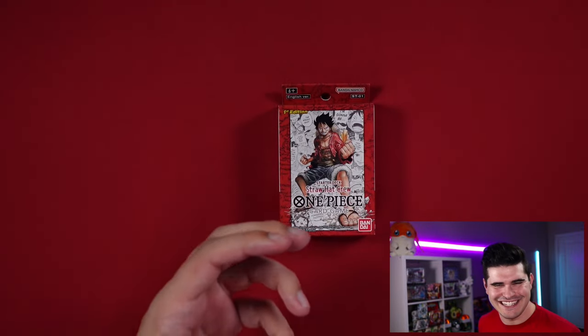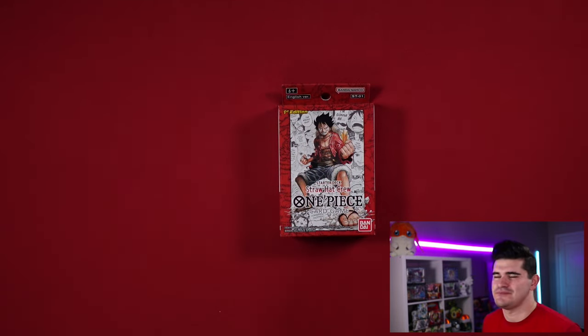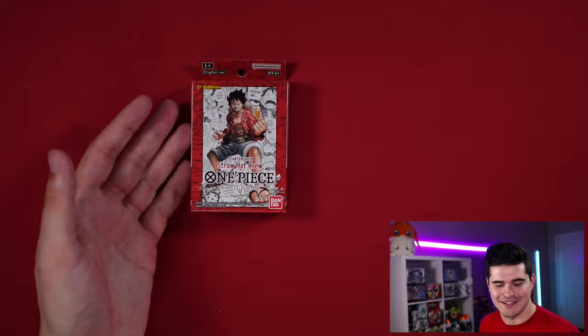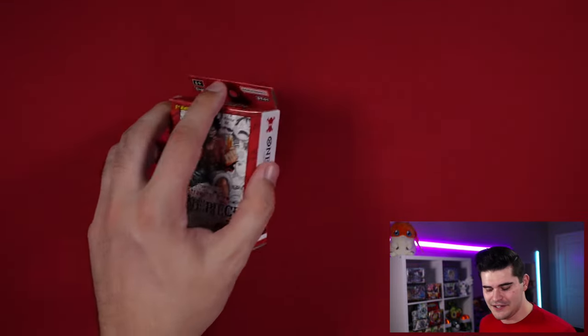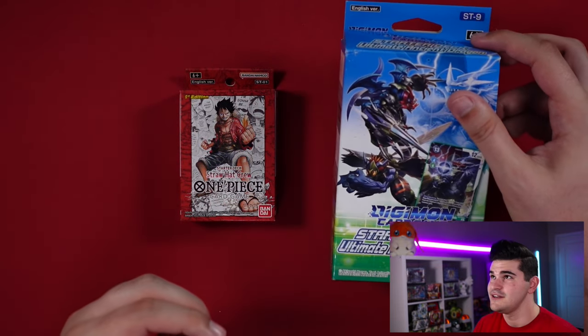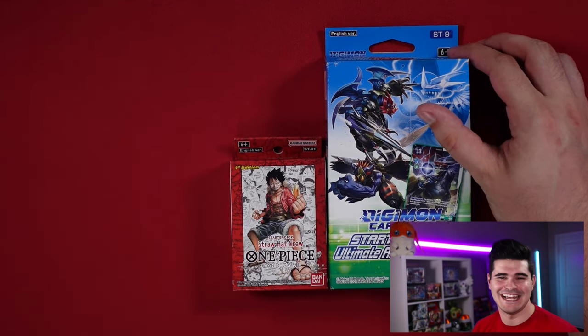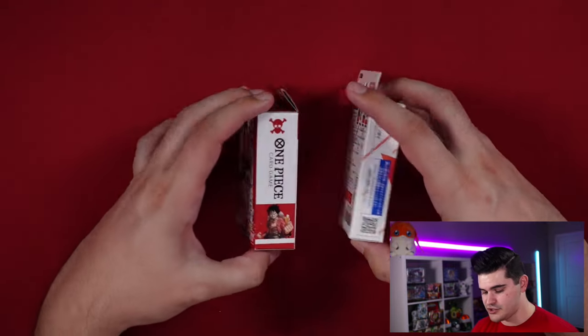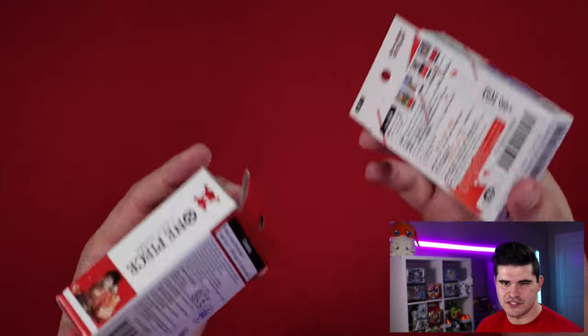Before opening, these are first edition special releases not being re-released as long as the game exists. The cards have the same names and effects as the December release, but include special hot stamp versions and alternate art promo leaders. The deck box itself is surprisingly small — it only contains the deck, the 10-card Don deck, and the leader card. It's similar in size to the original Japanese Digimon starter decks from 2020.